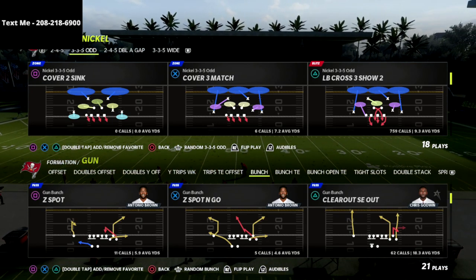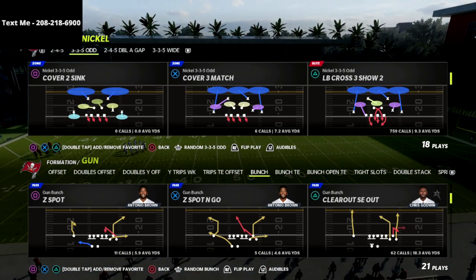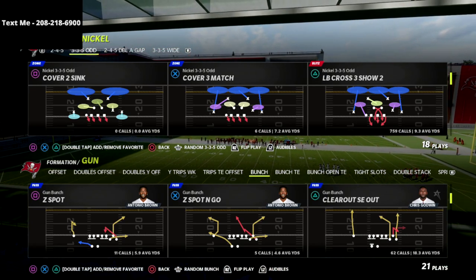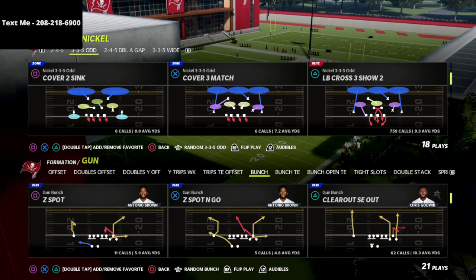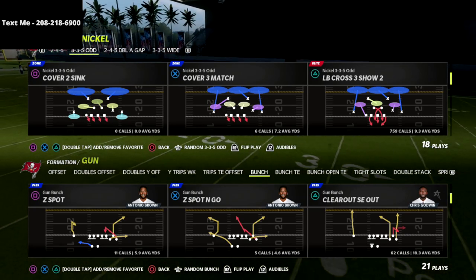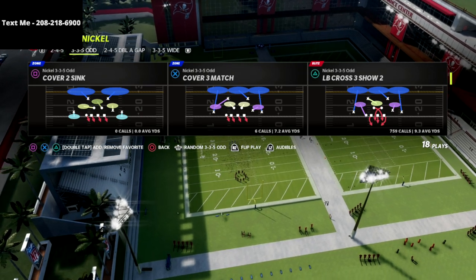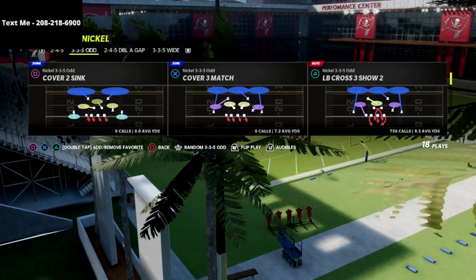The reason I love LB Cross 3 Show 2 is because of the pressure you can get. I'll adjust the coverage constantly, and occasionally I'll put Cover 3 Match or Cover 4 in my audibles if I want to run a coverage-based defense. I'll base align my defense so nobody moves — linebackers stay in place — which is super important because you want everything to look the same. LB Cross 3 Show 2 is the way you want to start the game, especially from a blitz perspective.